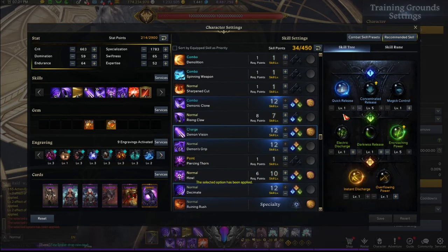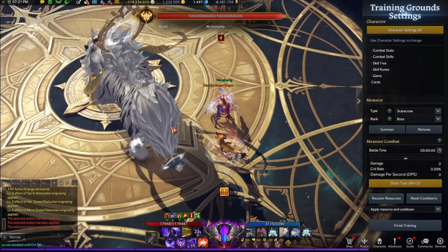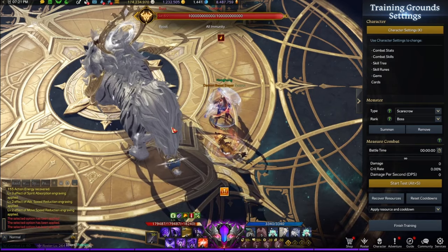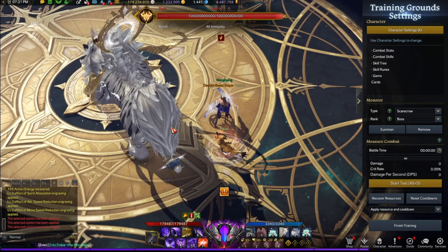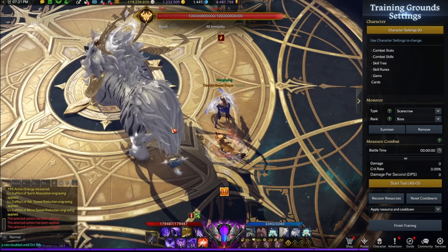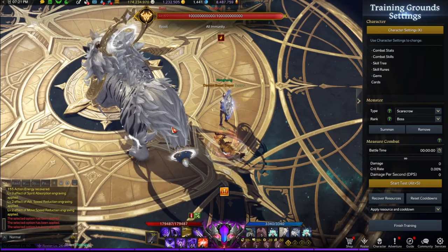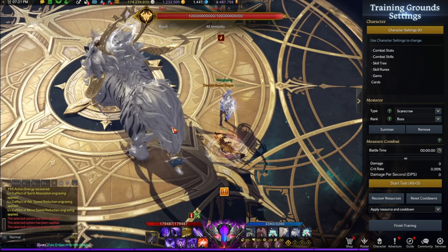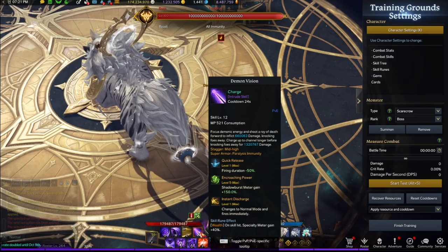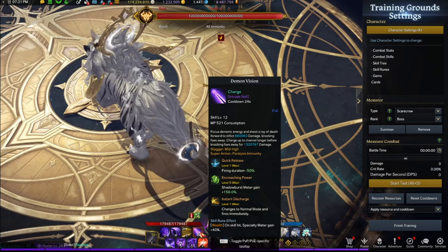Let's see how it goes with the 50% reduction — Quick Release. And you don't even need the tripod maxed because it's just level one. Look how much faster that is. If you're not using Demon Vision Quick Release, what are you doing? I actually wasn't using it this entire time, but this is a very important thing to do.